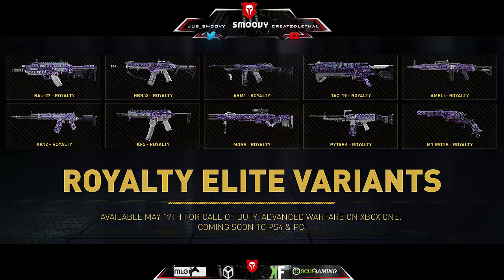Here we go with the Royalty Elite variants: we got the Bow 27, the HBRA3, the ASM1, the TAC-19, the Mili, the LMG, the AK-12, the KF5, the Morse, the M1 Irons, and the Paytac.